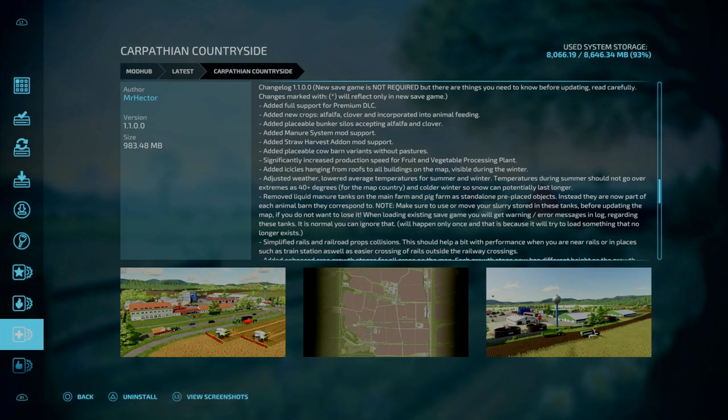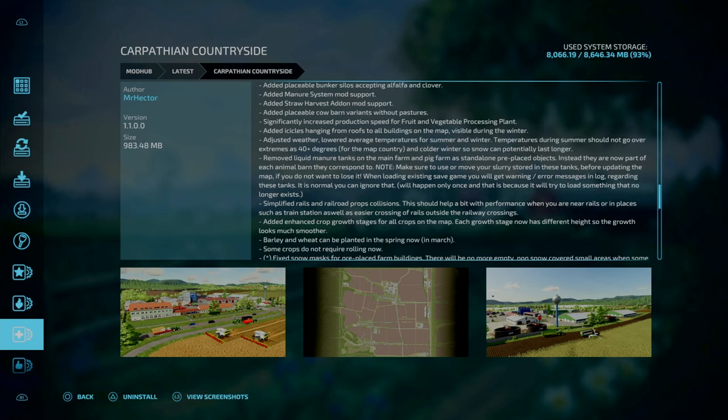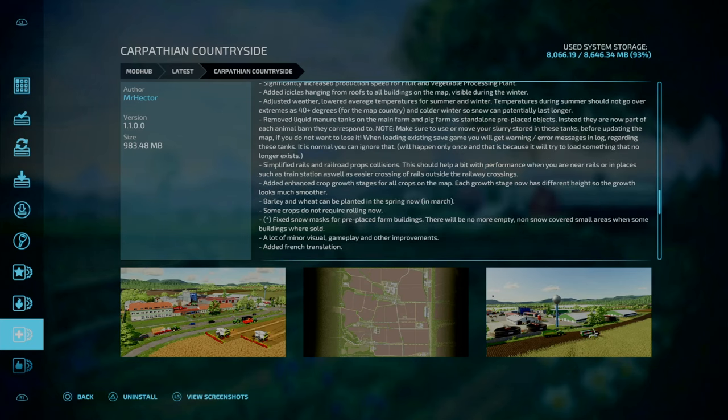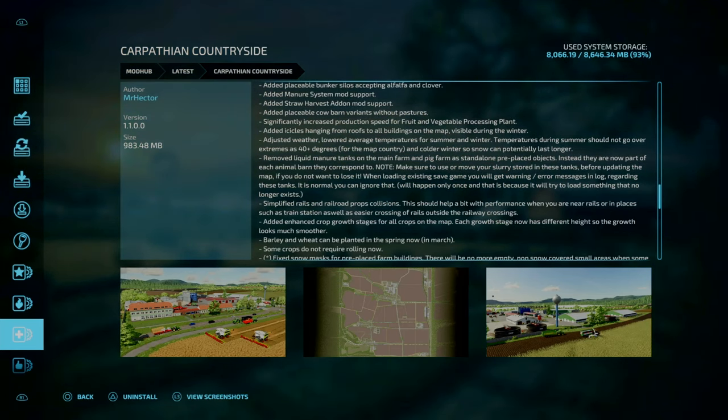Fairland Countryside has also got an update, changelog 1.1. It says no new game save is necessarily required. However, things marked with an asterisk will reflect only on a new game save. That is fixing snow mask for pre-placed farm buildings — there'll be no more empty non-snow-covered errors when some buildings were covered. Along with this, some minor changes including French translations, some minor visual and gameplay improvements, and simplified some of the rails and railroad props.